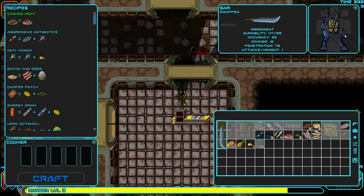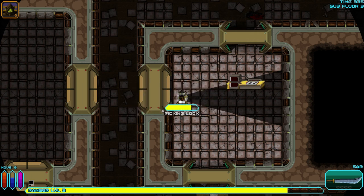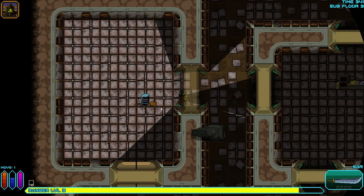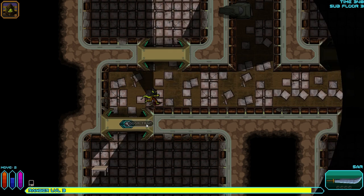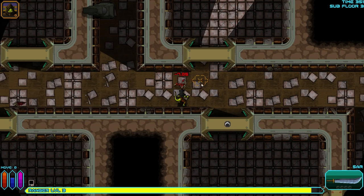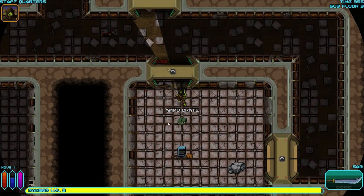Who knows, we might find a rifle eventually. A cooker — let's see, we can cook meat. We already know these recipes, of course. But since things are scurrying around the area, we're gonna wait. Well done. It's a trap on that one, it's a trap on that one — high explosive rounds.